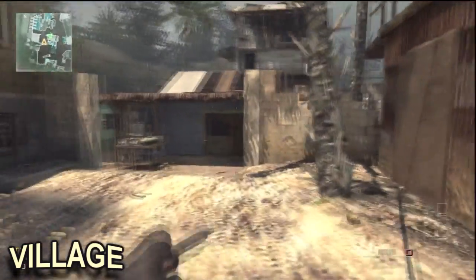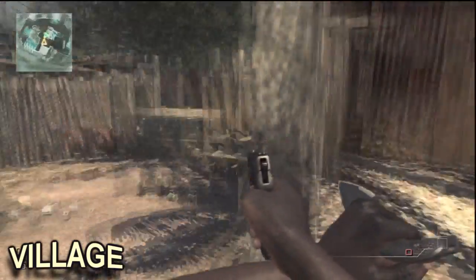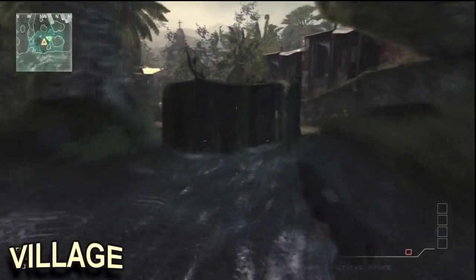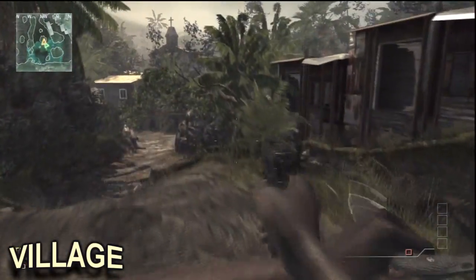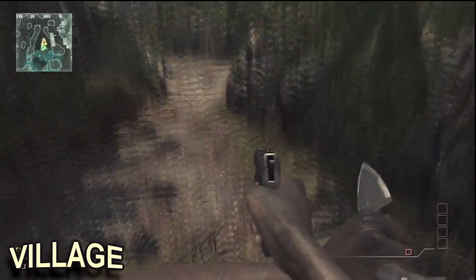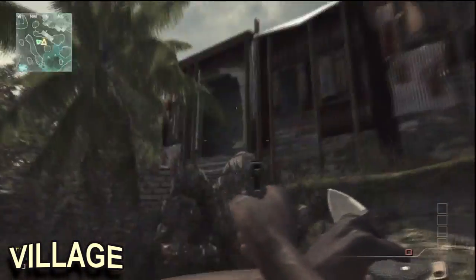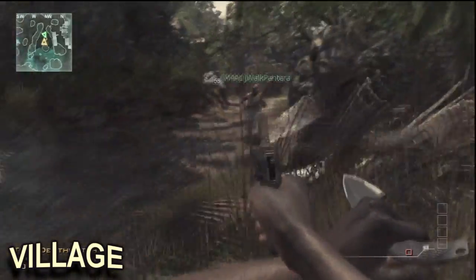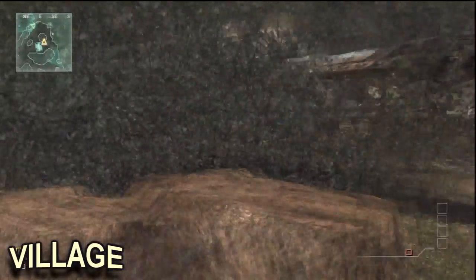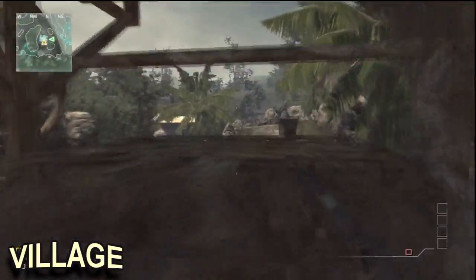Now there's Village — really quick map. First of all, if you didn't know, you can get behind this little table and have yourself a tea party with your friends. You can also get up onto the top of the stump by doing that, but unfortunately you can't get on top of that little piece of debris over there — it just slides you off.